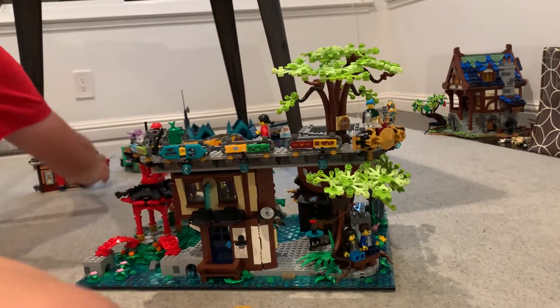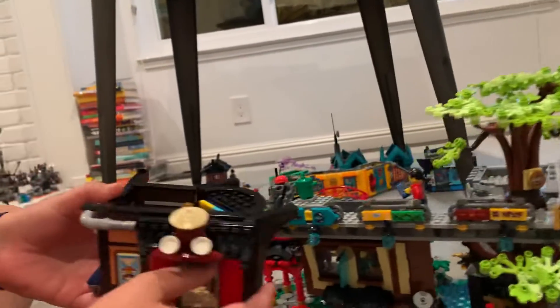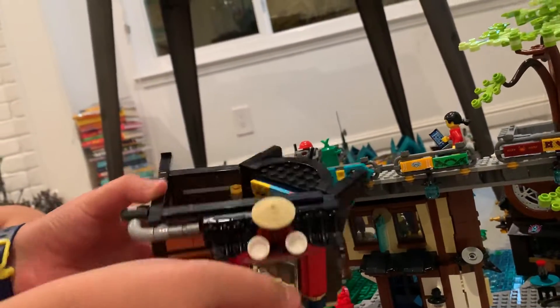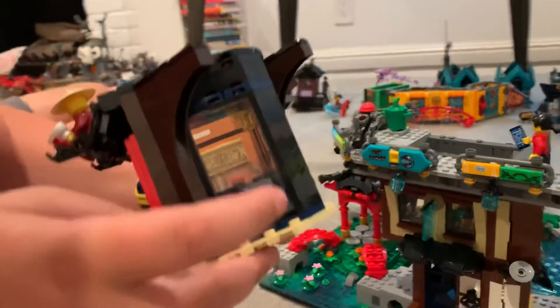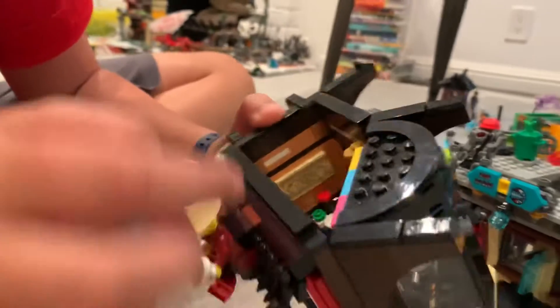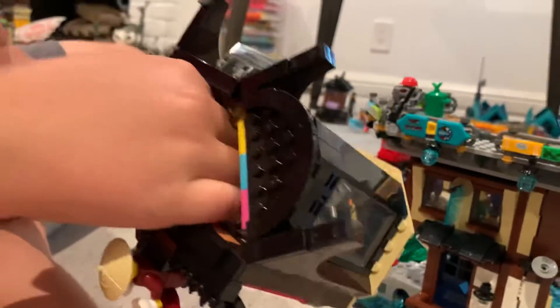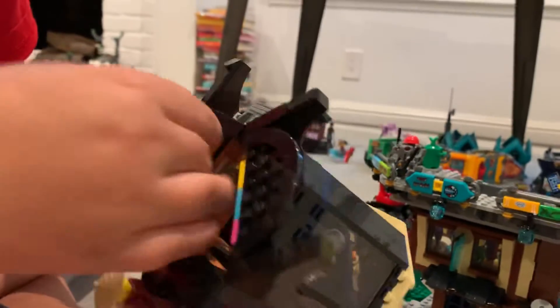Let us continue with Chen's Noodle House. This guy is Chen — he's just a sign right now; we don't have a real minifig of Chen. You can see better from the window: there's a little pot on display, like a special pot maybe. And there's a little table with a bowl and spices or something, a little juice, a little sauces.